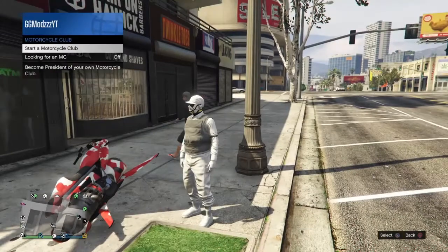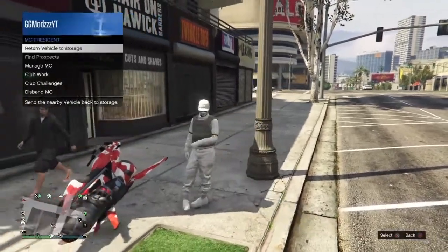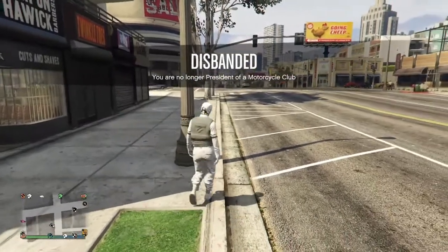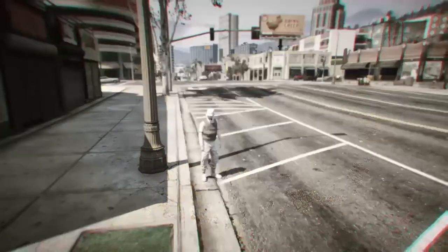So the first thing you want to do is make sure you don't have any vehicles near you. If you do, just start an MC and then return it to storage.